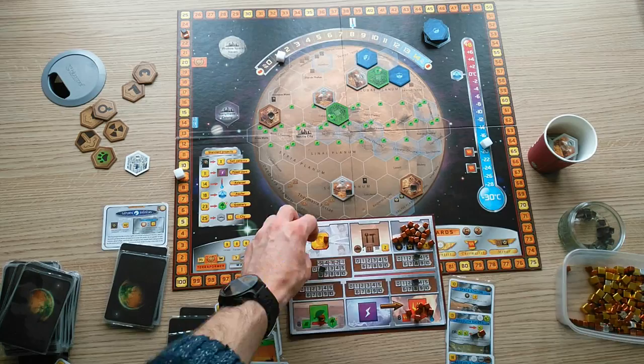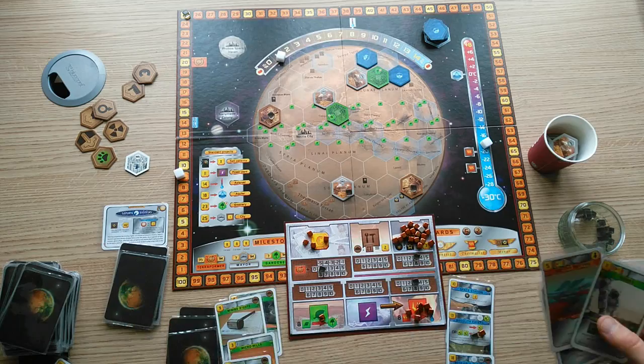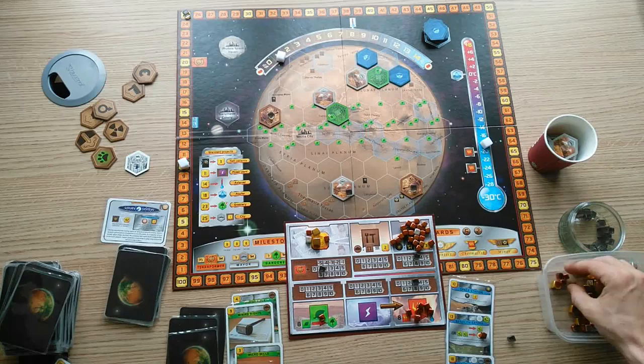You need to understand your group's dynamic to choose the correct corporation, and it is definitely possible to succeed with Saturn Systems in a drafting game. People tend to put their own interests before denying you Jovian tags.